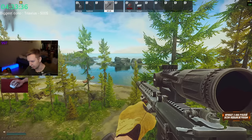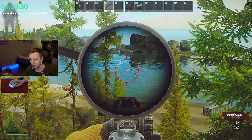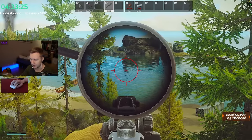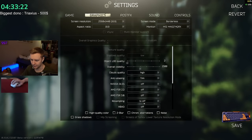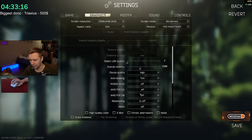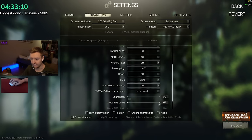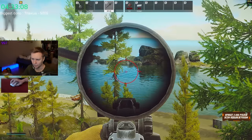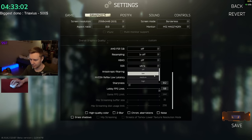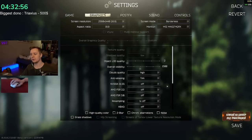SSR is screen space reflections. For example, if you look at the ocean you can see the reflection of the water, and if it's raining there are reflections outside and on glass too. If you disable SSR, your reflections will disappear. I put it on low — low doesn't affect performance too much, I could barely see any difference in FPS. However, on high it does affect performance drastically. So I would use it on low or off to maximize performance. On low you still get good reflections without tanking your FPS.